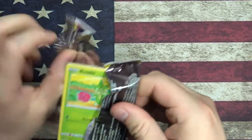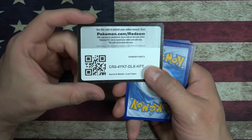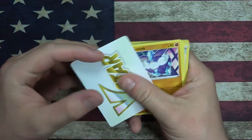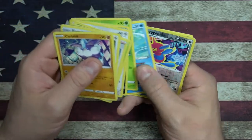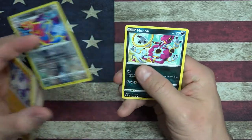Trying to open this pack - it did not open. Probably got something good in it. A little redemption card. V-Star, Carbink, Thornton, Rosetta. Porygon Z Reverse Foil. And a Hoopa - a Genie Pokemon with Tyrannical Hole.